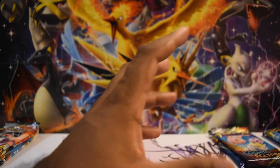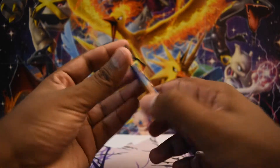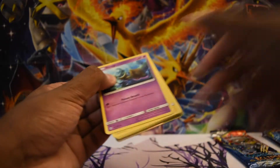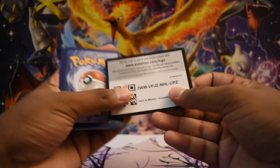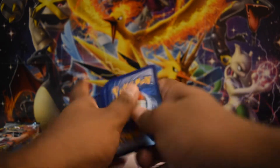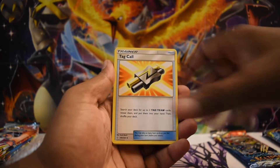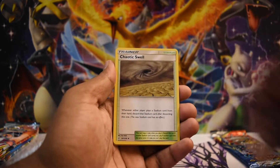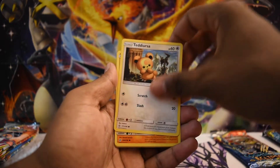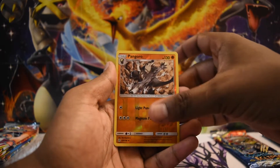Obviously Sword and Shield is in print right now, so I don't expect the situation where we lose the ability to buy Sword and Shield packs at MSRP. But what I do find fascinating is that a situation is currently going on where a lot of Sun and Moon stuff is shooting up in value. We've seen things like Burning Shadows and Unbroken Bonds, and frankly it was only a matter of time — people are bored and still at home, meaning it's likely prices will continue to drive upward.